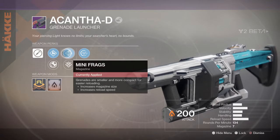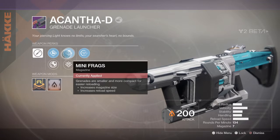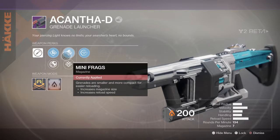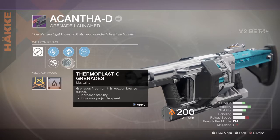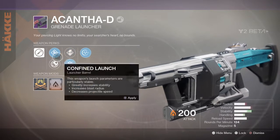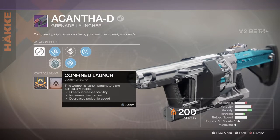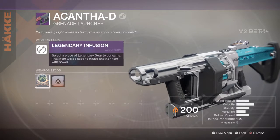Many frags — grenades are smaller and more compact for easier reloading: increased magazine size, increased reload speed, so that's gonna be fun. But grenades fired from this weapon bounce further. I'm probably gonna go for that. Then we have volatile launch — I'm probably gonna go with volatile launch, that sounds better.